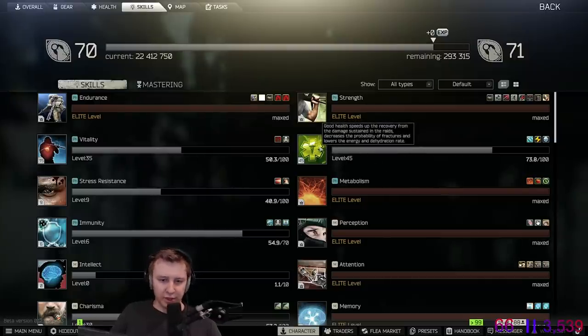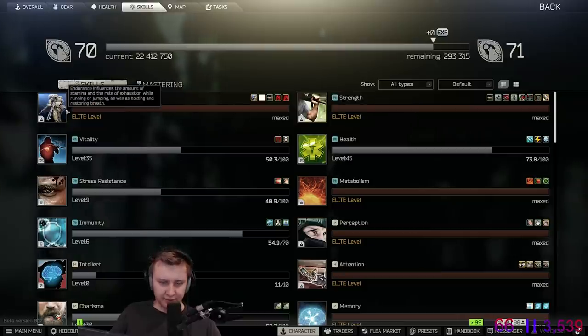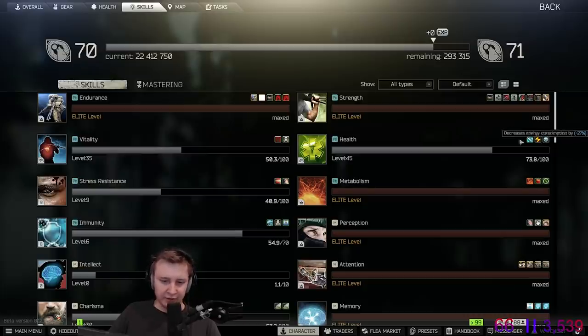Let's talk about health. You level up health whenever you level up strength, vitality, and endurance. The buff of health decreases the chance of getting fractures, decreases your energy consumption, and decreases your hydration rate. It also says that at elite level you absorb more damage, but that's incorrect — on elite level, health doesn't give you any benefits so far.